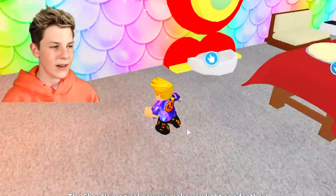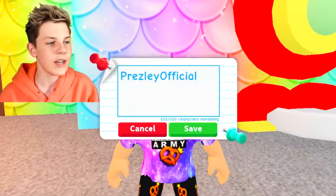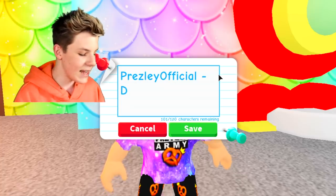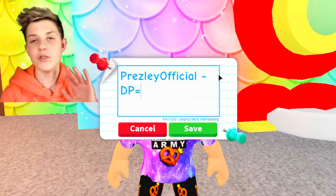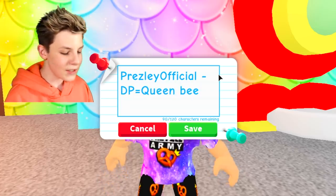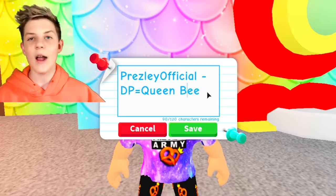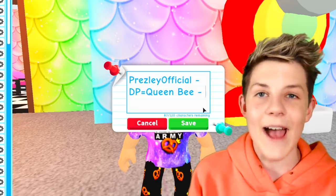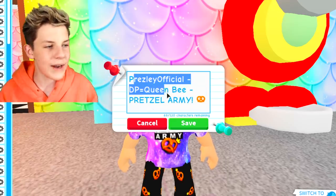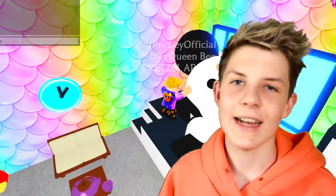Let me show you the next one — it's actually pretty simple. Go into dress up and change your name. Have your Roblox username or normal name, but at the end put 'DP equals' whatever your dream pet is. Right now my dream pet is a queen bee, because that's a pet I don't have and I think it's really cool. So it would be 'Presley Official DP = queen bee', and then put 'pretzel army' in your name as well.